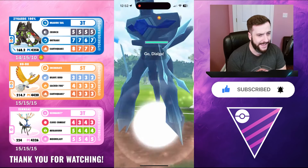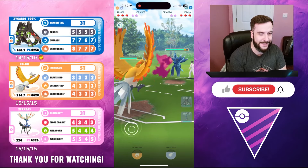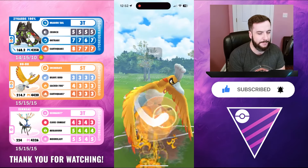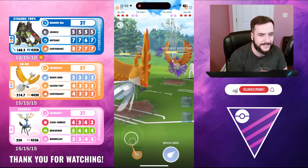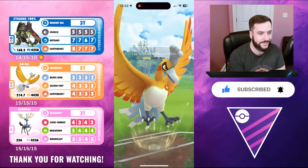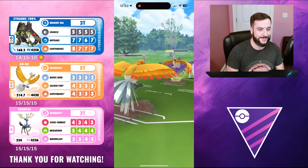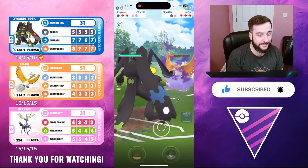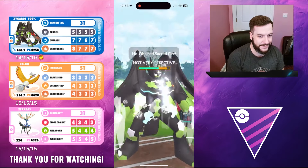Going into game number two against Kanahag - there's a Dialga Origin Form in the lead. Mitch doesn't like it. That steel typing on Dialga, whether it's Origin Form or regular, always helps so much in dragon versus dragon matchups. Maybe trying to catch a Sacred Fire on the Ho-Oh swap - doesn't get the catch, but it's a shadow Ho-Oh. The CP is 4420, which is actually a really good shadow Ho-Oh. Mitch does have the Shundo here - that is a Shundo shadow Ho-Oh. That is a flex if I've ever seen one. Going for the Sacred Fire against the Zygarde.